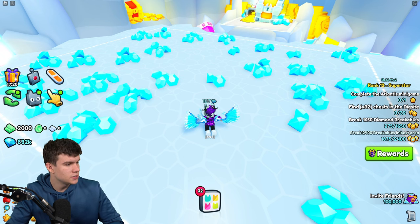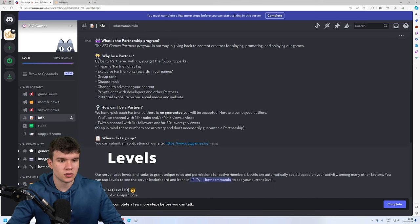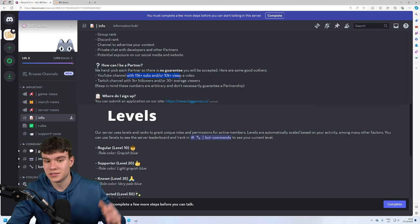So essentially, if you come over here to their Discord server and click on info, you can see here it says partners. The Big Games Partners program is all about giving back to content creators for playing, promoting, and enjoying their games. For being a partner, you get an in-game partner chat tag, partner-only rewards in their games, group rank, Discord rank, a channel to advertise your content, private chat with developers and other partners, and potential exposure on their social media and websites. Here are the requirements: you must have a YouTube channel with 15,000 subscribers and/or 10K views on a video or more. You can also have a Twitch channel with 1,000 followers and 30 average viewers. Even if you meet these requirements, they do pick each partner individually, so it's not guaranteed that you will automatically become a partner.